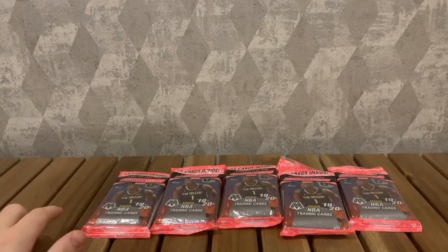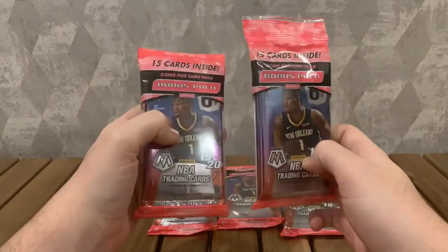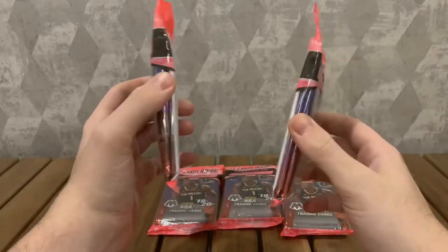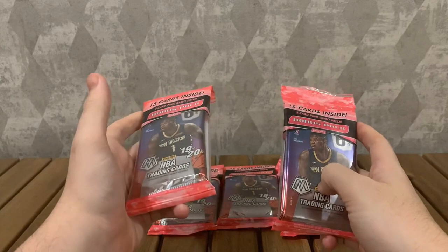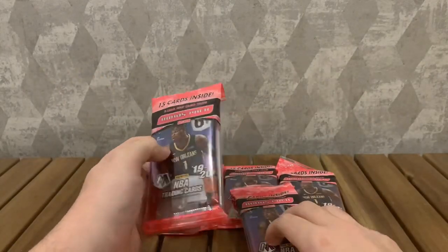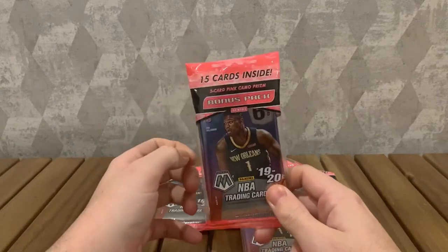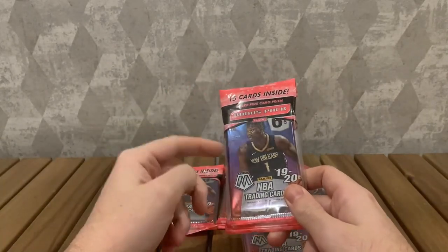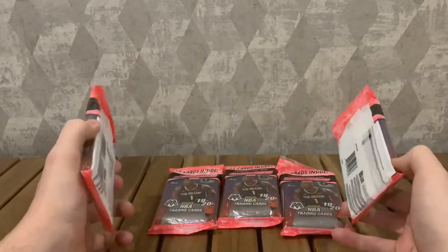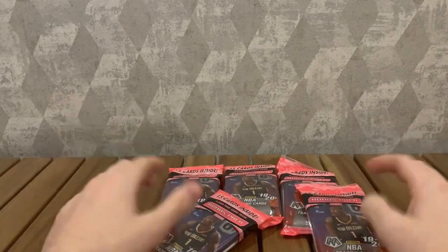Yo, what's up guys? Boxcall back again, here with a couple packs of Mosaic Cello - those pink camo cards. I really want the Zion; it's probably one of my favourite Zion cards all year, maybe up there with the Acetate Rookie that just came out. We've got some Court Kings coming in soon, those blasters as well. I've got five packs here at the moment - every Zion I hit, I'll open another pack, so it could be infinite.